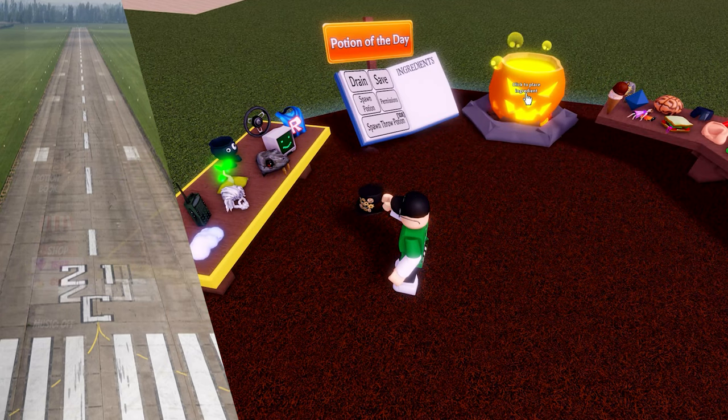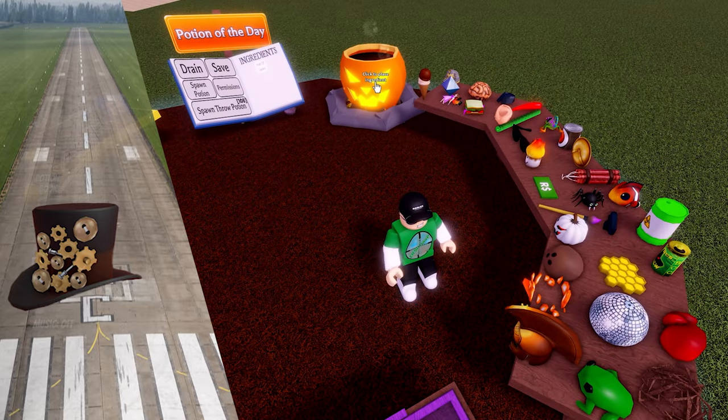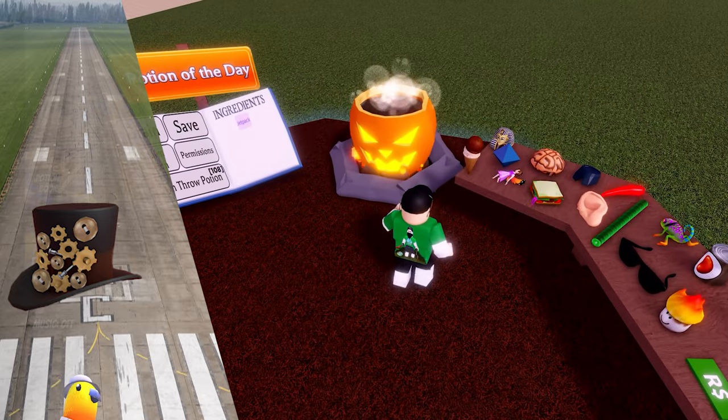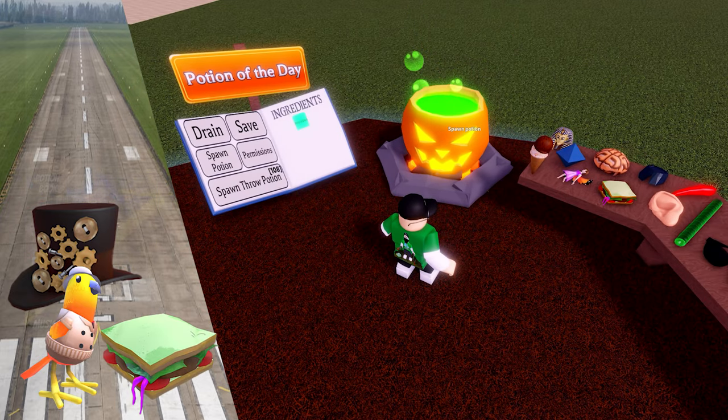So now we are going to turn the great into the ridiculous. Hat of gears, bird, and rotten sandwich for the flying poo potion. Basically a human flight potion powered by methane.